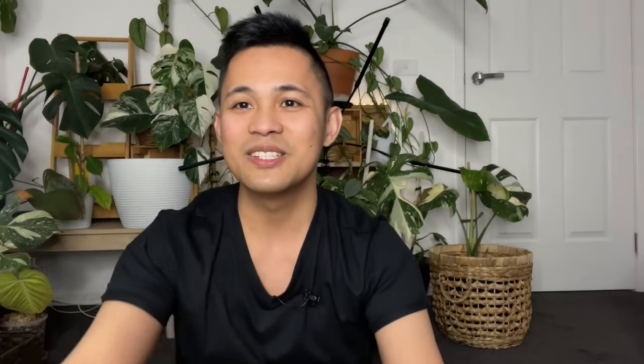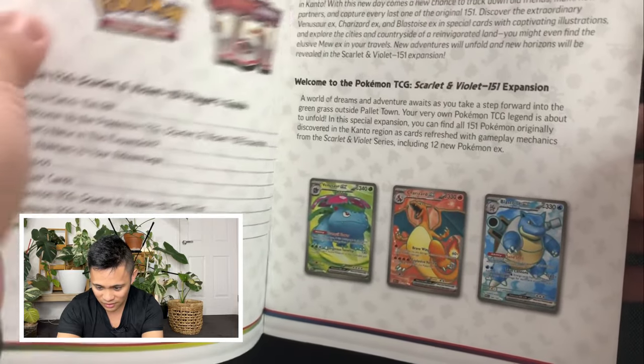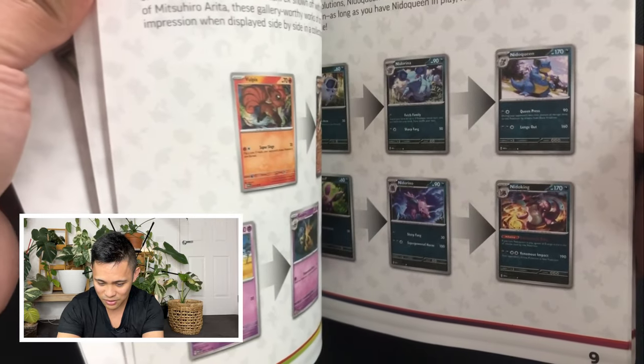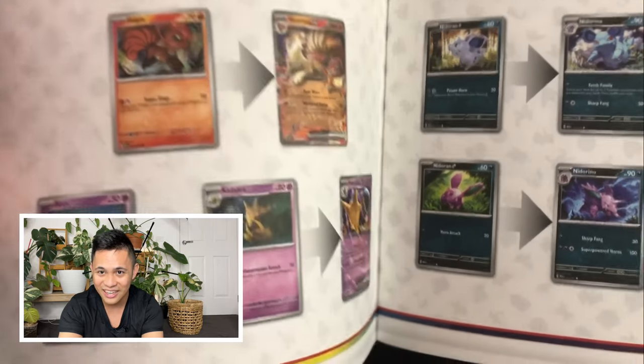I'm really excited to see what's inside. This is also the first time I'm using two cameras, so let's see how that goes. Inside we've got a booklet — it has information on the different cards, which is really neat. I don't know if my wish list will be in here. Oh look, there's a Ninetales right there, which is one of the ones I'm after. Maybe I will get that — looking at this booklet is already making me excited!